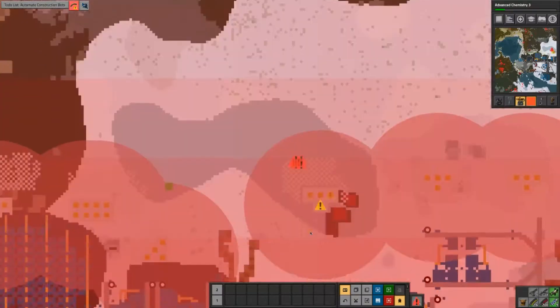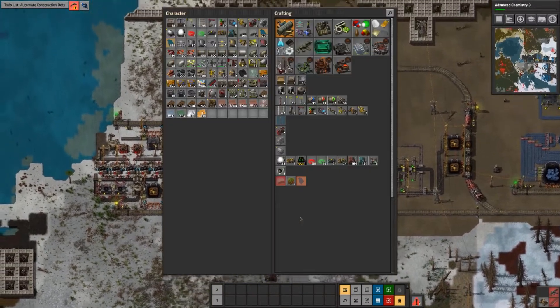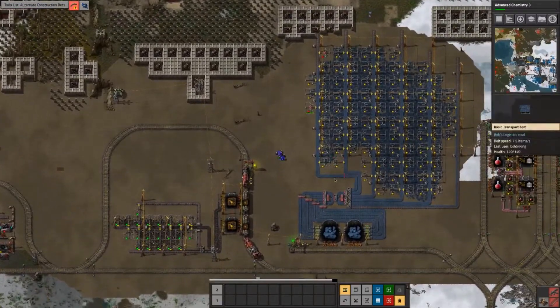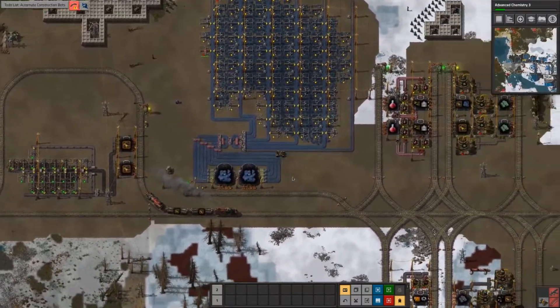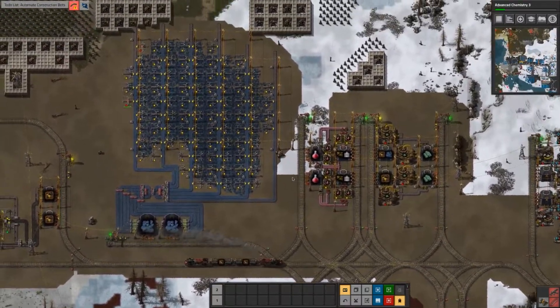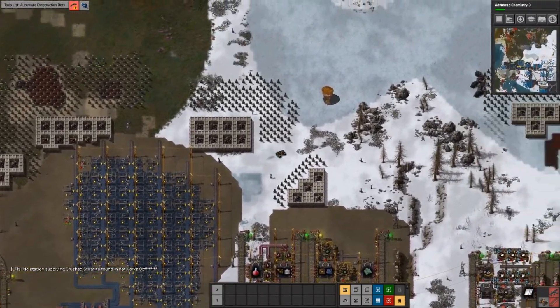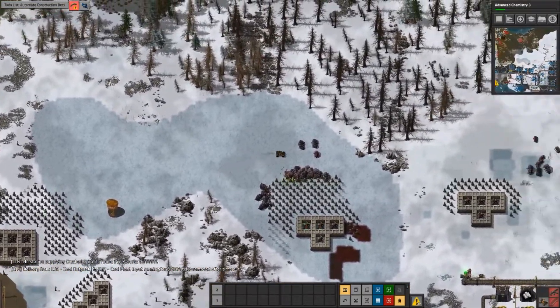Where is this? Probably close by, isn't it? How much money? I've got enough ammo to fill it up. All these random dump chests everywhere. Thread the needle like this and get over there.